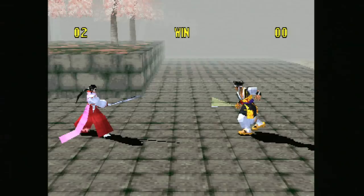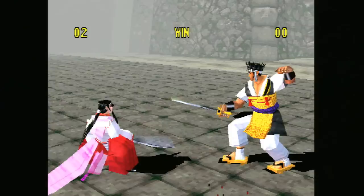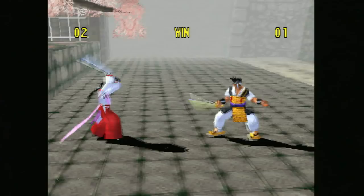I still remember that the chick is the best character in the game. You may notice that there's no health bar — the whole thing with Bushido Blade is that you have to strike a fatal blow, and it's the most gratifying feeling when you do.